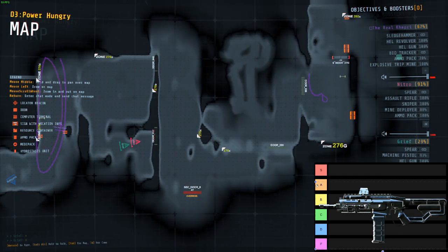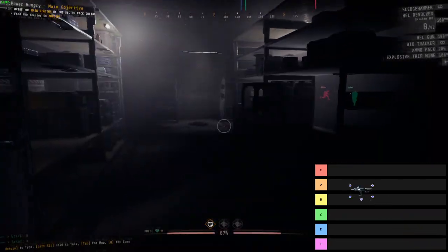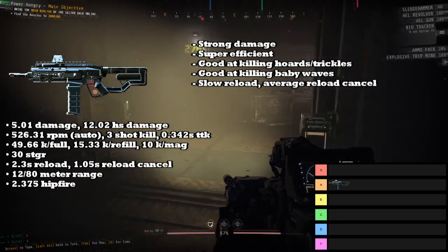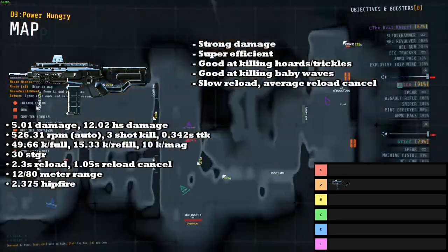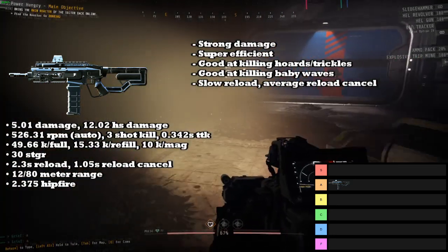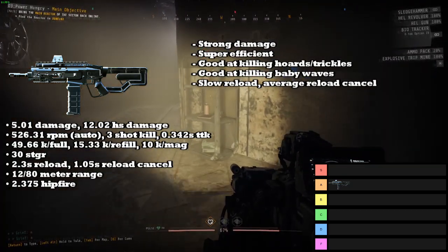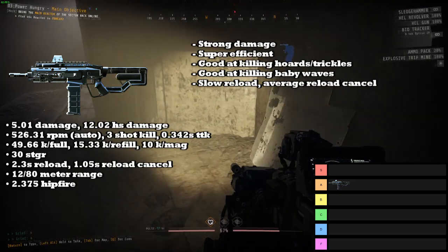Starting off with secondaries, we have the Heavy Assault Rifle, and it's going into the A tier. The Heavy Assault Rifle is an add-clear weapon and is very similar to the Machine Gun. It does 5 damage per shot, which is really good because it allows you to stagger strikers on any bullet — you don't even need to hit the head, which is very strong. Paired with its fire rate, this thing actually has one of the fastest times-to-kill of any gun in the game, allowing you to spray into a horde and clear a bunch of enemies super, super fast.